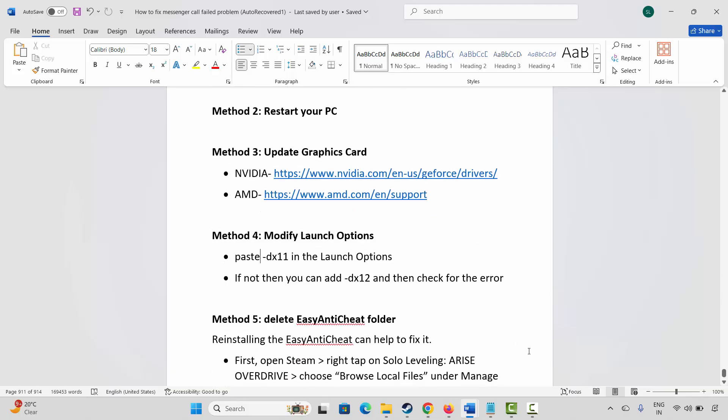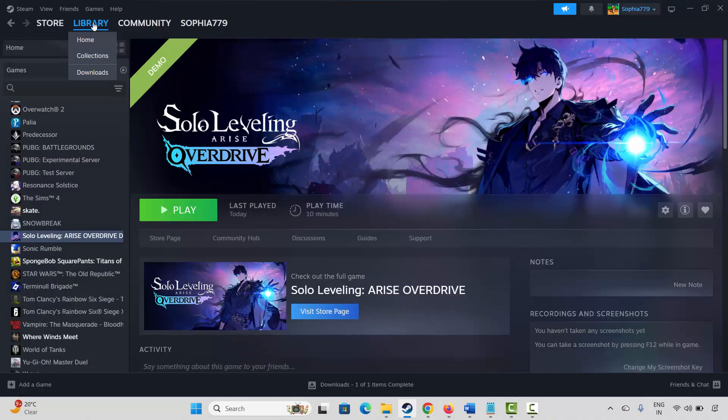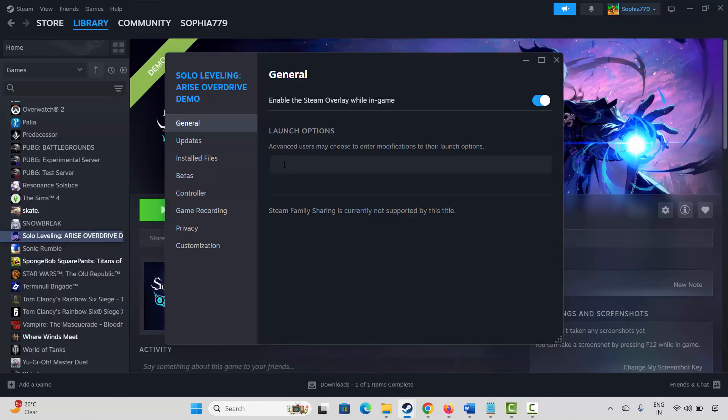The next method is to modify launch options. Go to Steam, under Library, select your game, right-click on it, click on Properties. Under General, type -dx11 and then launch the game and check if it's working. If not, come back and type -dx12 and try to launch the game. If it still doesn't work, remove it and move to the next solution.